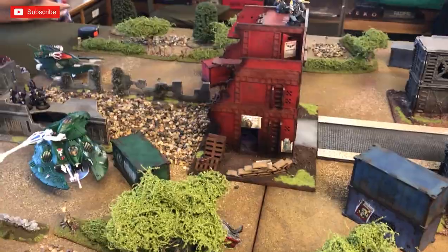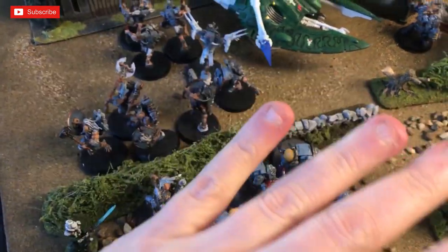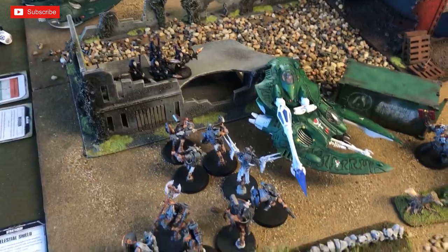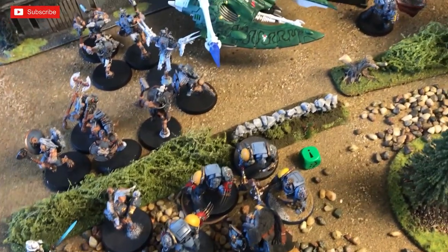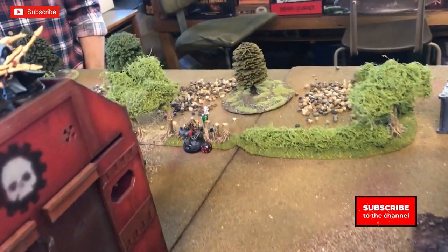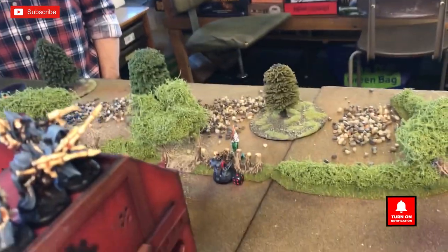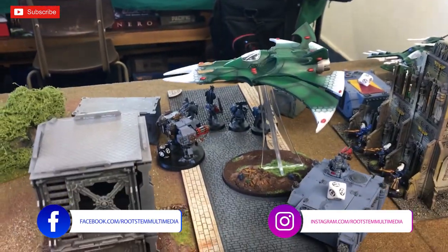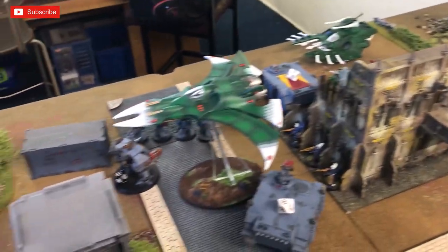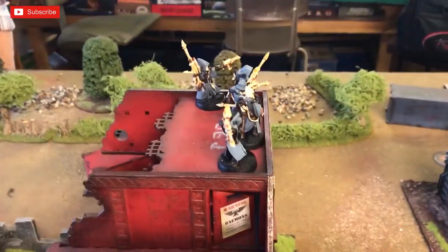Space Wolves Turn 3: Carl's Wulfens advance and plow around the flank, likely going for the infantry. The terminators consolidate, licking their wounds after heavy losses. Logan wants to smash things with his axe. Bjone charges and attacks both remaining models — they tried to fight back but failed to wound him. He's now consolidating toward the objective, with two units of troops bearing down on him.